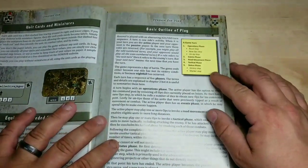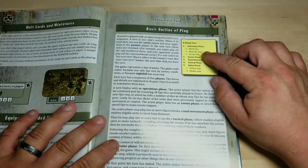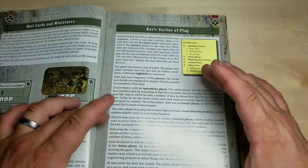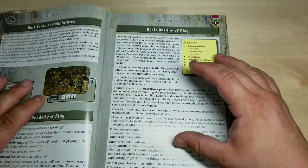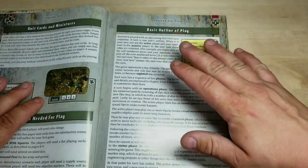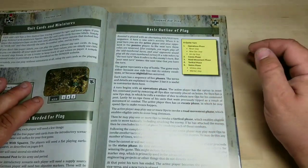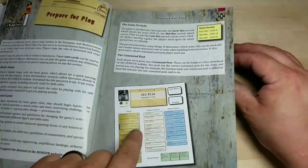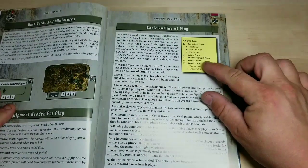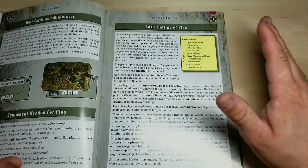Then it goes into the phases of the game. You have the operations phase, which starts with a reset — a new ops step and an untip step. When a unit does anything, it's tipped to the side to denote that it did something. This is where you untip them. Then you have the events phase where on your command post you can do these series of events. Then there's road movement. Then there's the tactical phase. And then of course the status phase — victory step and the marker step to remove markers.